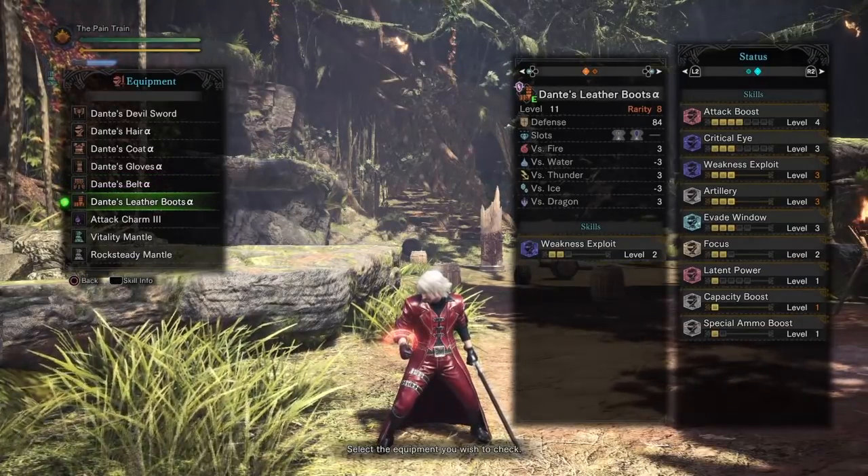As you can see, we're able to hit up to 282 with the first hit of the Super Amped Element Discharge, 296 with the second hit, and 69 per phial — that's 69 times 6 with the phials of this charge blade.